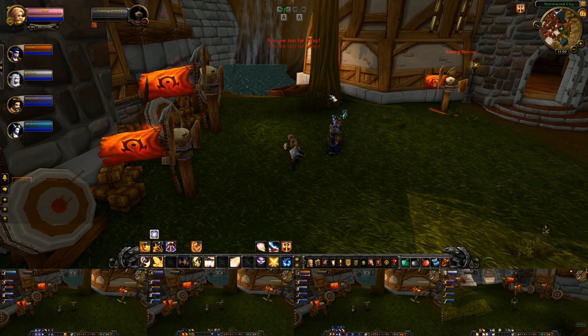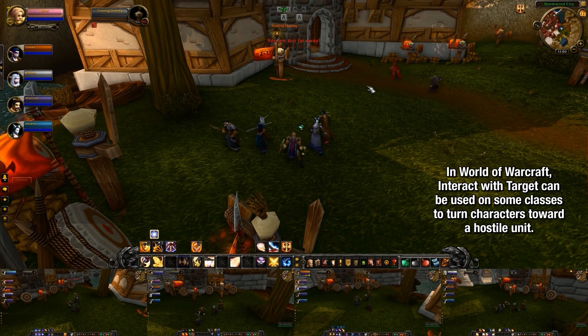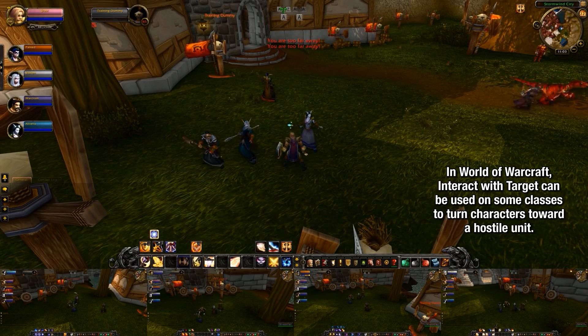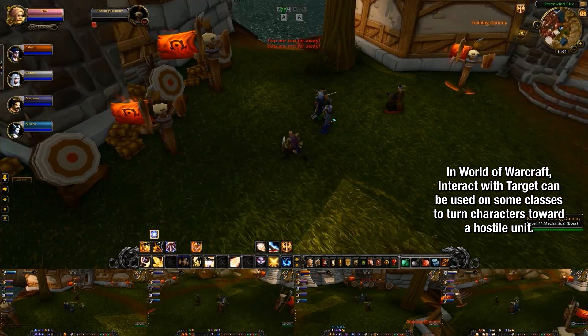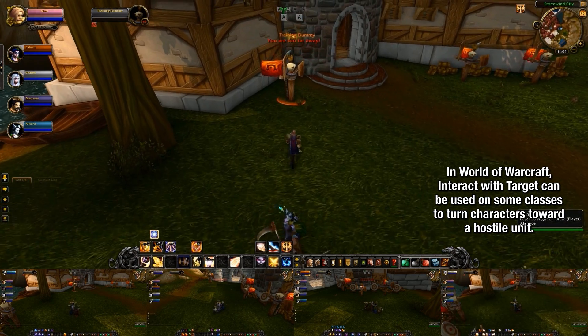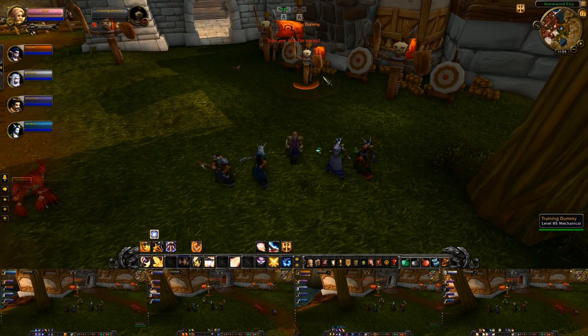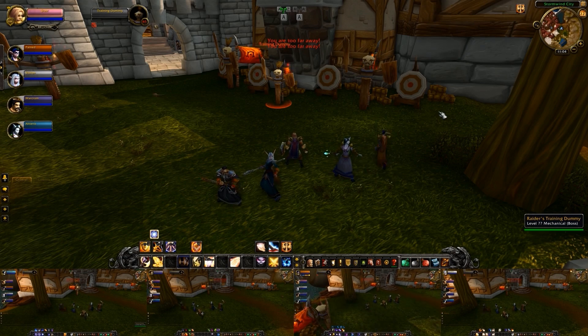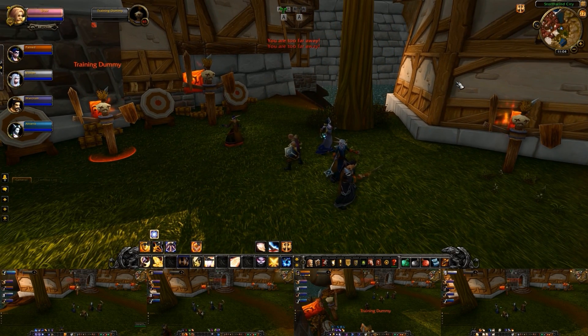Finally, World of Warcraft's interact with target can be used as another way to face your characters, but at this time it can be unreliable depending on the class that you're trying to use it with, so I would suggest becoming familiar with one of the other methods instead. There might be some other game-specific ways to go about turning your characters, but these are pretty much the universal methods for doing so.